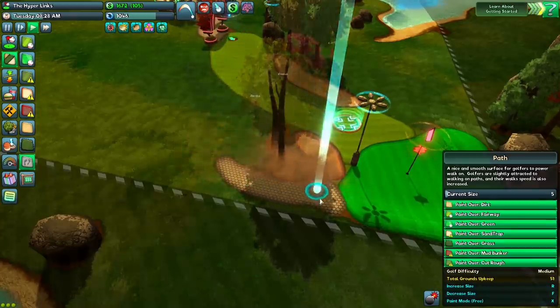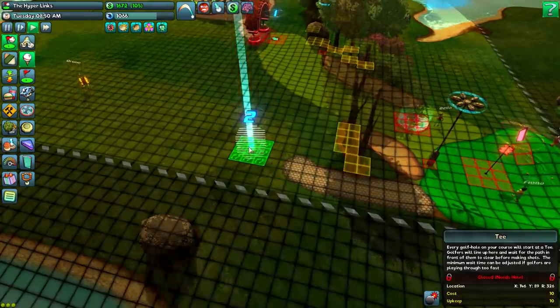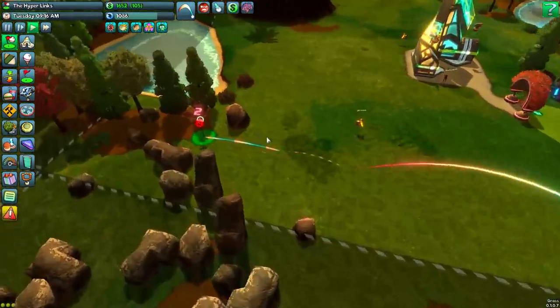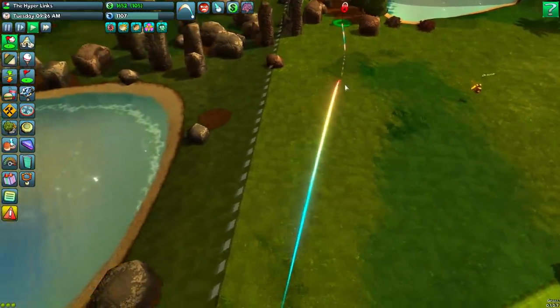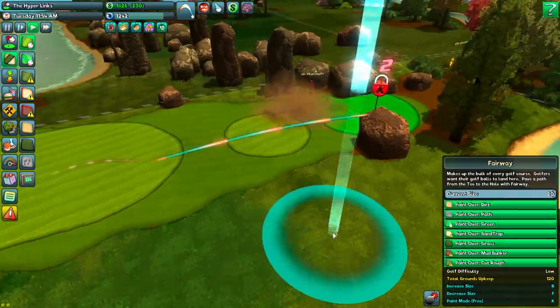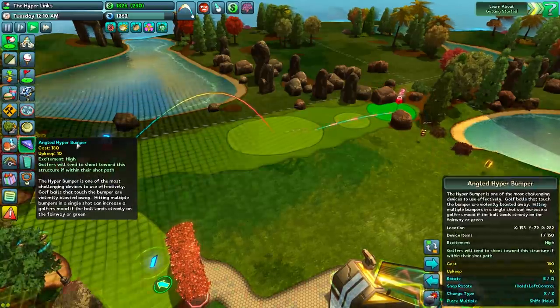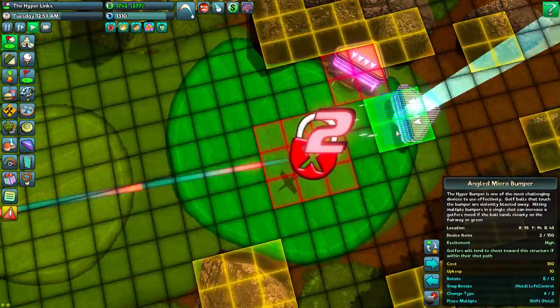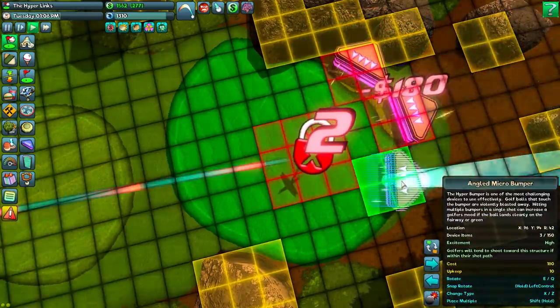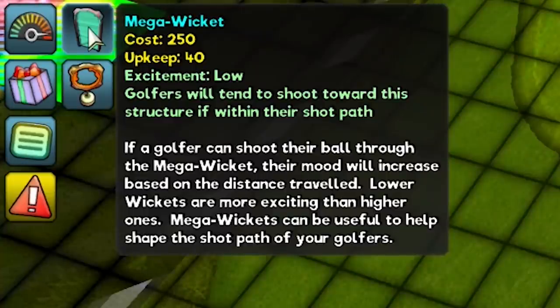We'll come around here because we should actually probably be getting more holes - maybe we should have built more holes before we even opened this whole place up. We'll have another tee right there. We've got a lot of rocks but we can kind of work with that. That looks kind of tough, you kind of want to bonk it over. Maybe we can give them a tiny section, and then what other fun traps can we use? Bumpers? This will be fun for the whole family - it's just gonna try and bump you back towards the hole. See that ball through the mega wicket? Their mood will increase based on the distance traveled. Lower wickets are more exciting than higher ones. Mega wickets are useful to help shape the path.